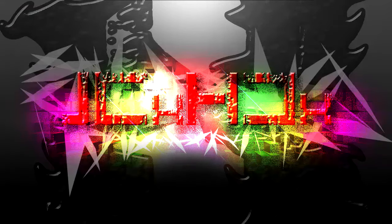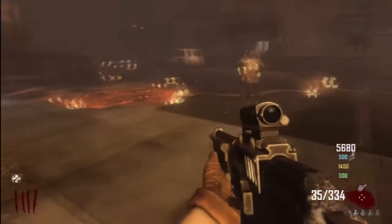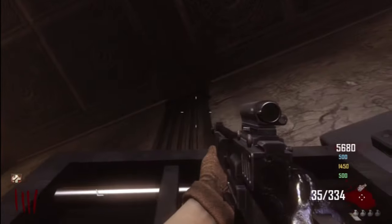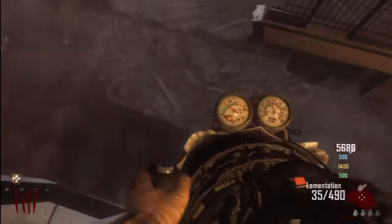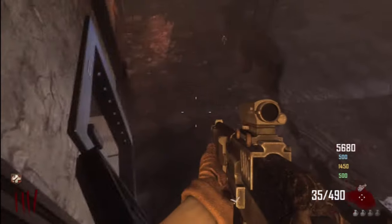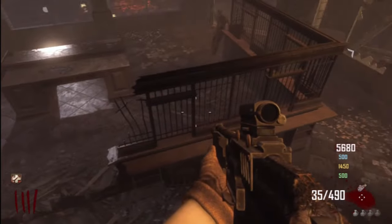Hey guys, JCXHD here, bringing you a glitch with the jet gun — how to get on top of the bank vault door. You come up here, pull out the jet gun, simply look up and pull yourself up in the air, and you'll fly and land on top of the door.